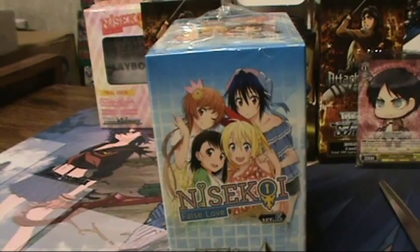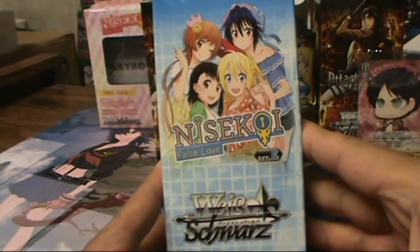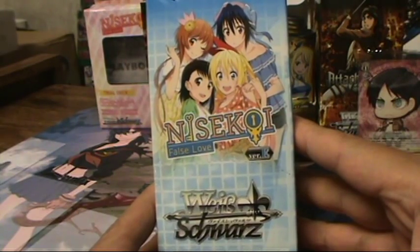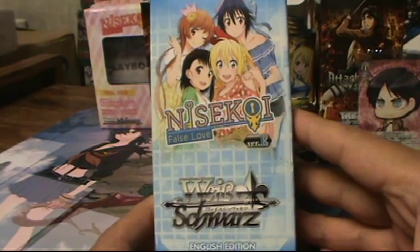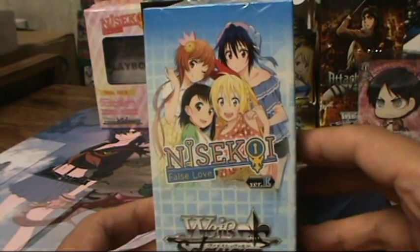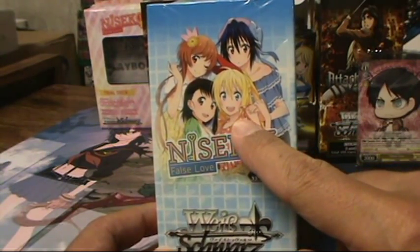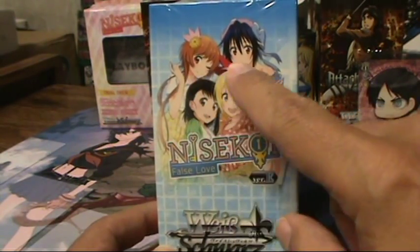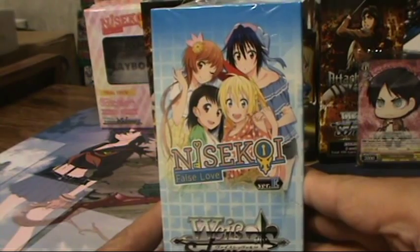Hi everybody, this is Fortune Kid along with Nick. Today we are going to be opening five booster packs from the Nisekoi booster box. This is Nisekoi in English for Weiss Schwartz — it's a hundred card set. There are four SPs in the set: Shitoge in yellow, Kosaki in blue, Marika in red, and Shishiro in green, so hopefully we will get one of the signed cards in this box.